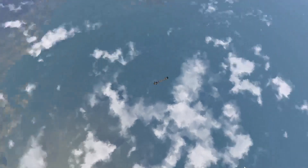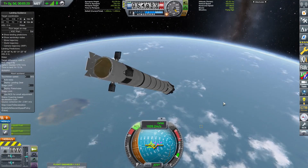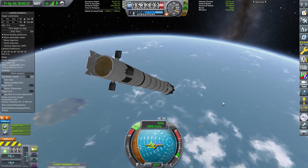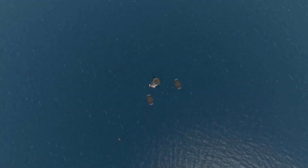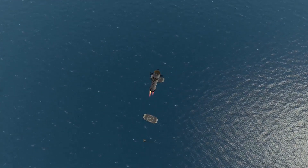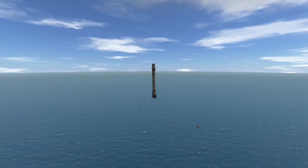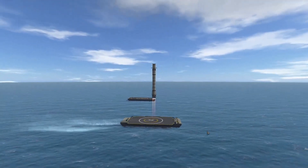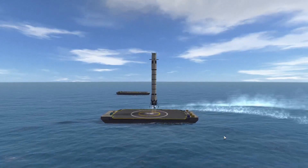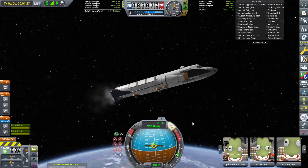Once I reach space, I separate the spacecraft from the first stage. We are going to land this booster on a drone ship. I deploy the grid fins and prepare for re-entry. This re-entry will be a little rough since we are going faster than 1 km per second. However, I packed this booster with plenty of delta-V so landing on a drone ship should be a piece of cake. Just like that, we are already at the drone ship. I use 2 engines instead of 9 for accuracy, deploy the landing legs, and we touch down pretty softly — a very clean landing on a drone ship.